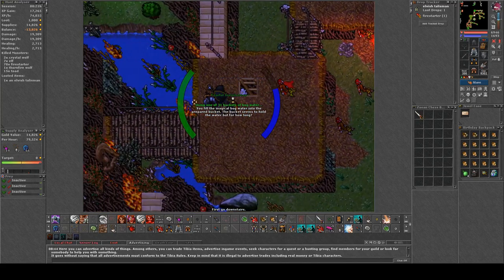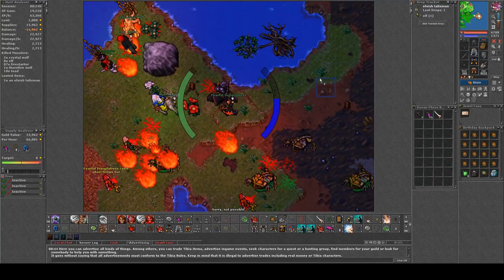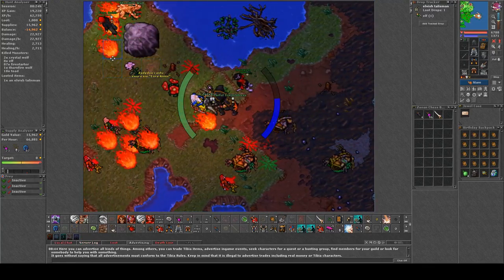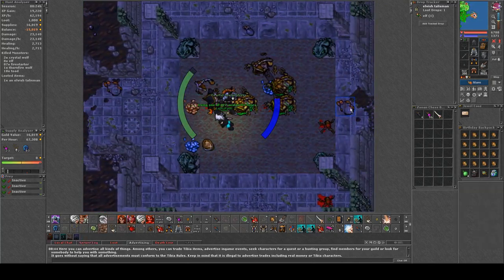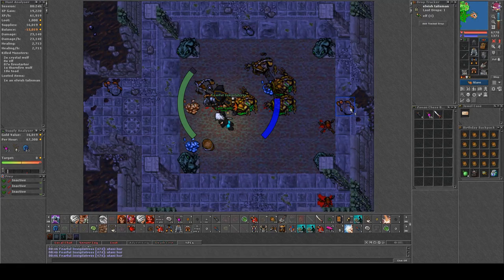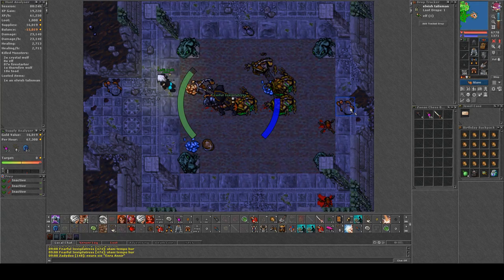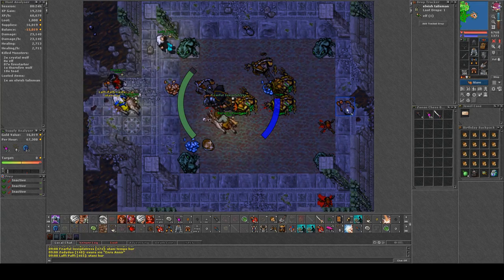Randomly a Thorn Fire Wolf will be spawned. Right now we finally got one and we are a couple of people. The idea is that everyone attacks it once so everyone gets the charm. As you probably know, it's kill 5 to gain 50 charm points. The trick in this area is that you want to kill both the Thorn Fire Wolf and Crystal Wolf at the same spawn.